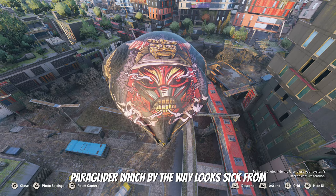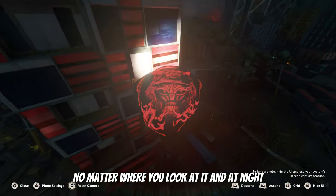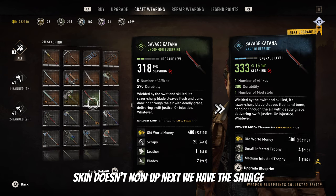Up next we have the paraglider, which looks sick from no matter where you look at it. And at night the paraglider glows, but unfortunately the skin doesn't.